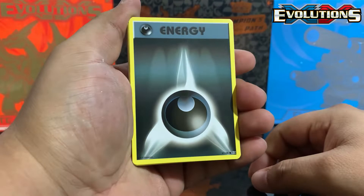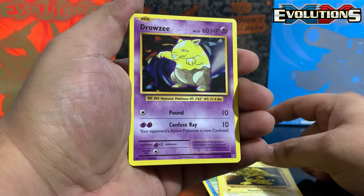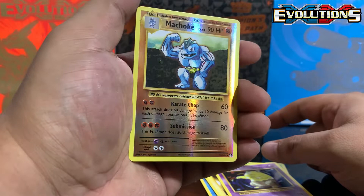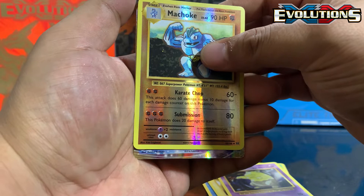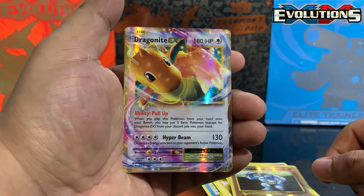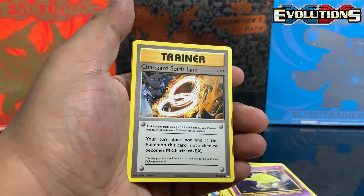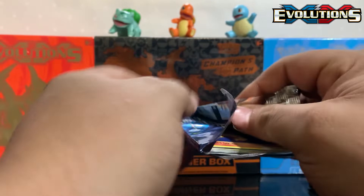Let's go — Dark Energy, Magikarp, Weedle, Electabuzz, Drowzee, Machoke reverse holo — yes sir! Another one I was missing in reverse. Come on guys, big hit on the back — last pack magic! And it's a Dragon Knight EX — not the full art version, but it is a Dragon Knight EX. Still a pretty good hit. Charizard Spirit Link, Kakuna, Full Heal.